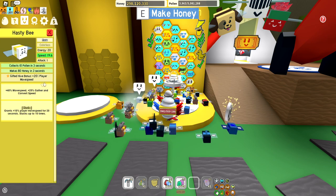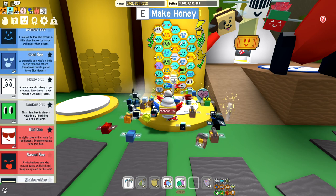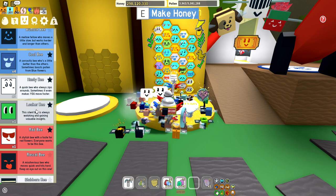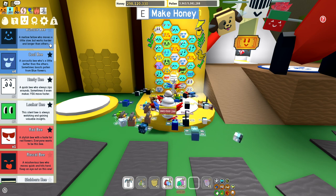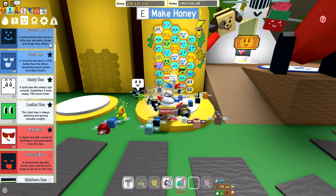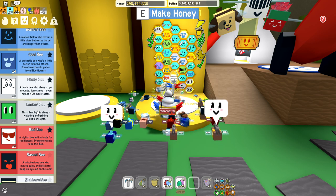HDB, also gifted — very important. It's going to give you 20% movement speed, so I'm going to stick to that as well. And now the big change: I actually kept my one gifted looker bee, which gives me 25% critical power, but I got rid of all of the other three. I had four looker bees in there and I've changed those — these are big changes, so take them out.